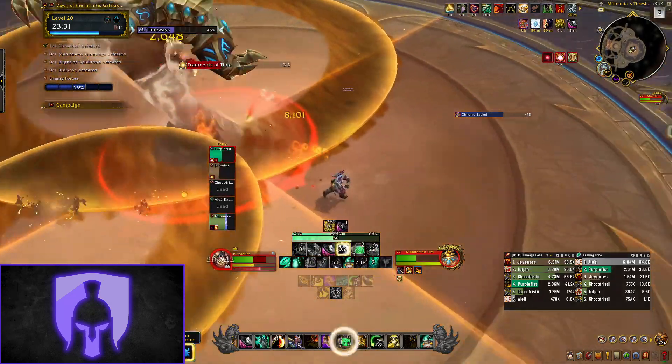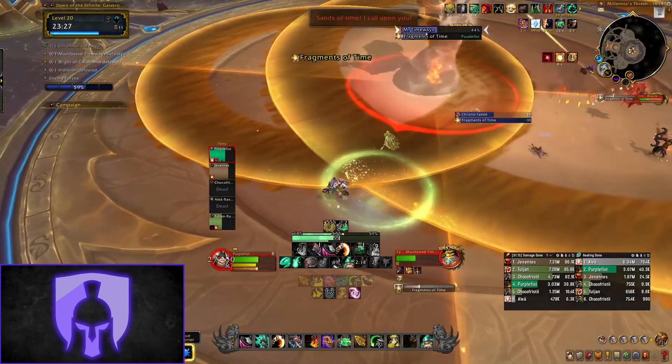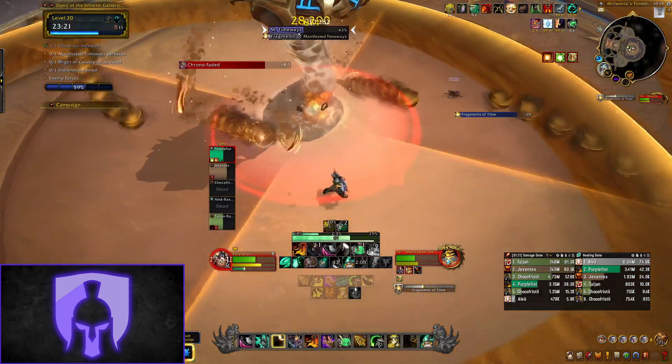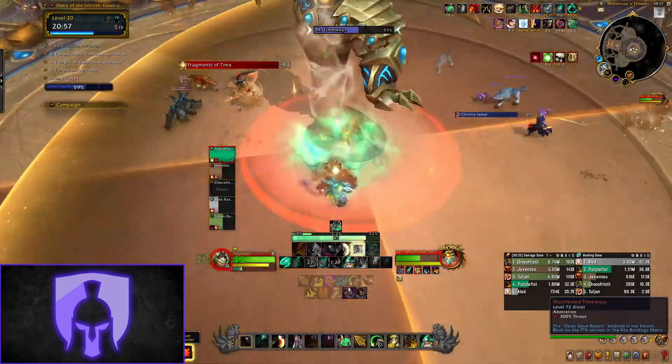If you stand in the slow pizza slices you take less damage from the ticking DoT, but when you are dispelled a wave will travel out slowly doing massive damage to anyone caught in it. You can use movement abilities to jump over this wave to dodge the AOE, but some players may not be able to do this. Usually what you want to do is stand in the fast or light pizza slices and then get dispelled as quickly as possible.